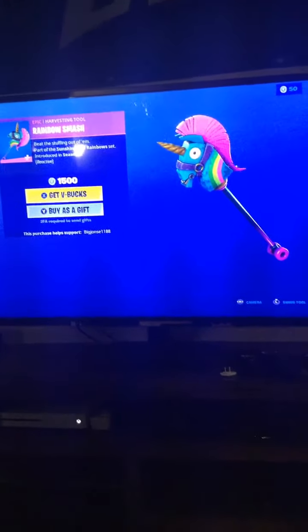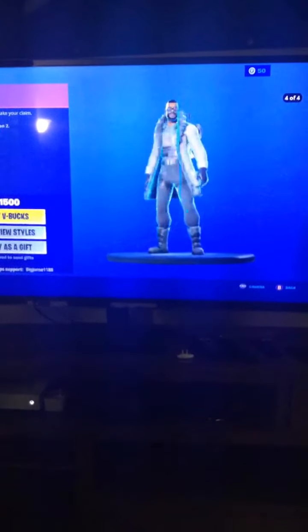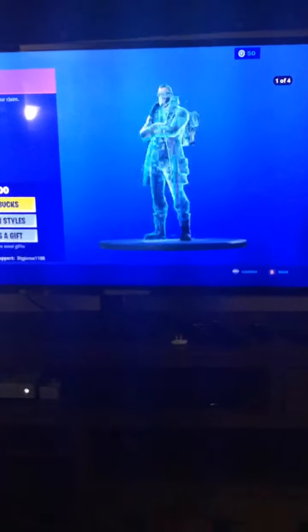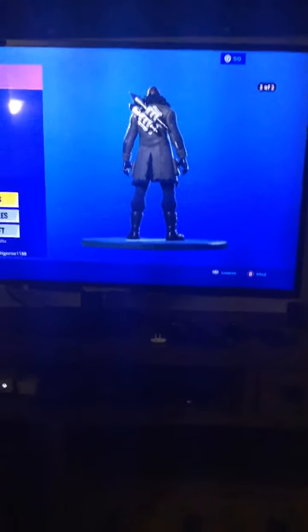Next, we have the Rainbow Smash pickaxe. I think it's the first ever reactive item — I'm pretty sure. And then the Bright Blimp came out later. Renegade Shadow — we keep waiting for the styles to go. Look at this. Boom, that's cool. It's the Ghost style. With the back bling — it's the Shadow. Look at the back bling, Blast Radius. Shadow. Well, that's a cool skin.